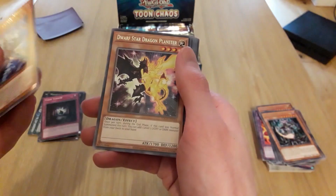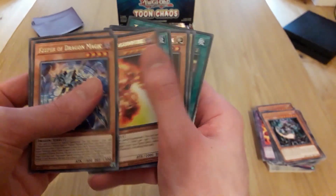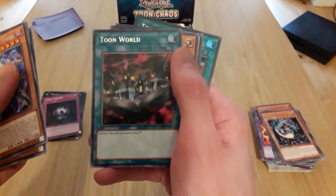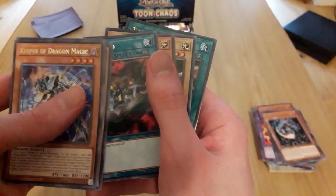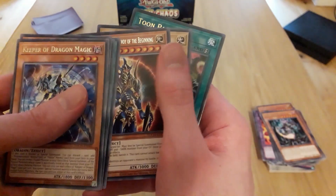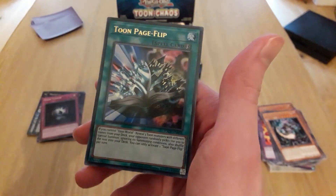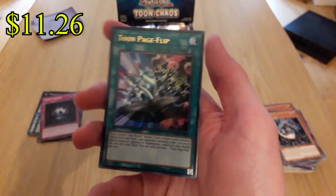Keeper of Dragon Magic, Dwarf Star Dragon, Curse of Dragon Fire — oh, Toon World! Hey, look at that! Awesome. Black Luster Soldier Envoy of the Beginning — hey, look at that! Flame Driver and Toon Page Flip — look at that!